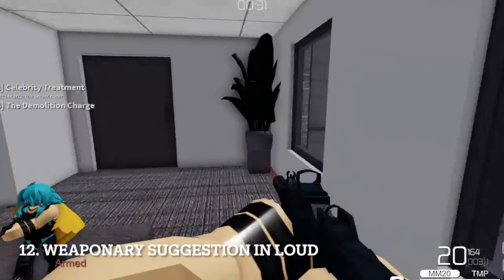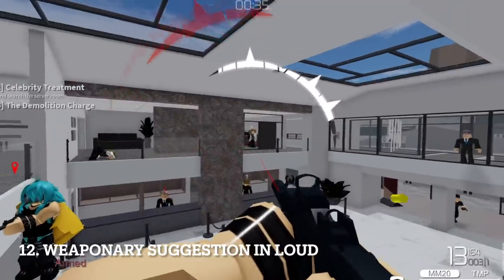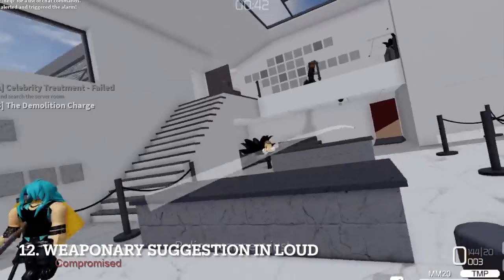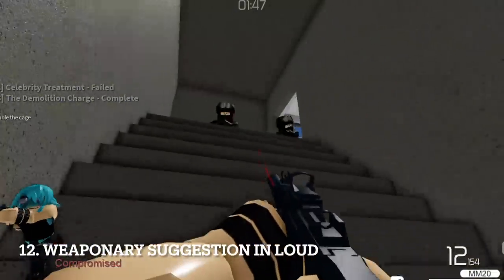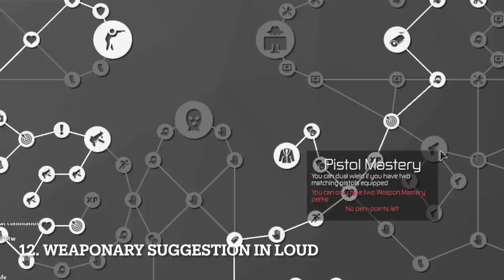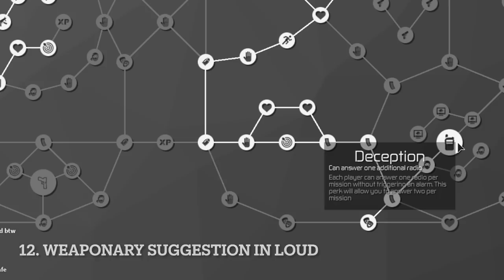If you don't know which weapon to choose for this mission in loud, personally I choose SMGs, since you'll be transferring a lot of money bags and killing SWATs on the way. SMGs are lighter than rifles and have enough firepower to eliminate enemies. You'll mostly be engaged in close-range combat. You can also go lighter with a pistol if you want, as you can always increase your damage with skill perks.